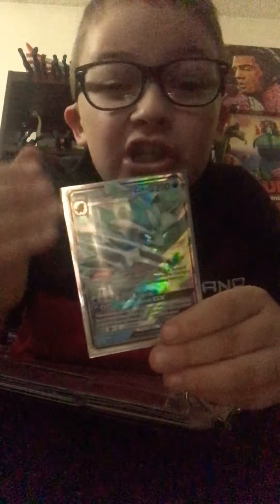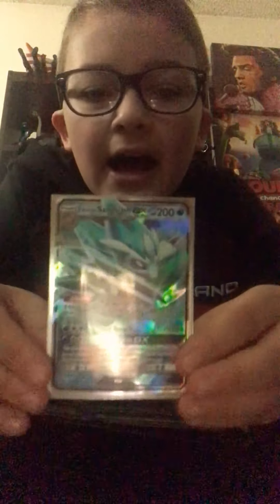Next we got the Alolan Sandslash GX — this is one of my first GX's and I love it so much. This is a water-type Pokemon, well actually ice-type, but the HP is 200. It looks absolutely amazing. Its first attack does 120 damage, and it also has Spiky Storm GX, which can only be used once and does 100 damage to each of your opponent's Pokemon, even if they're not in their active spot — which is insane.